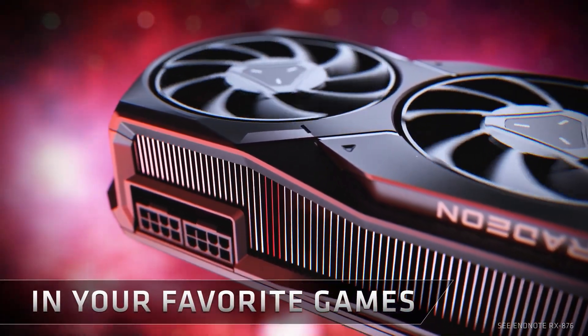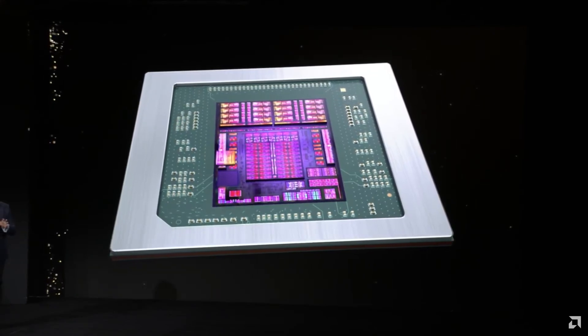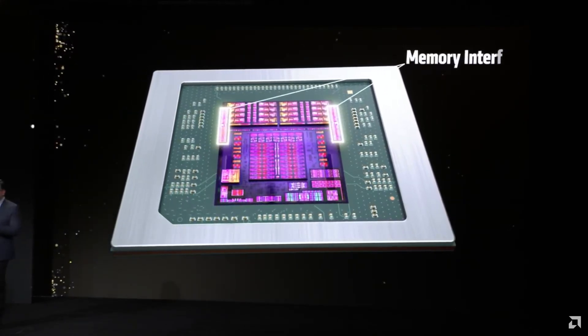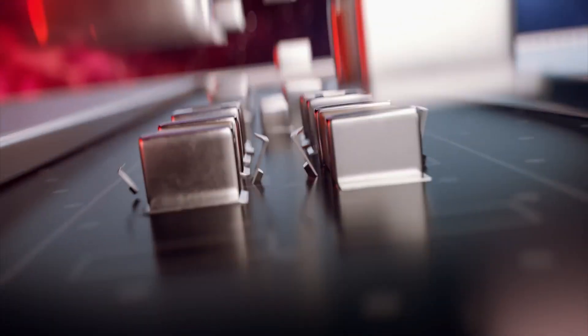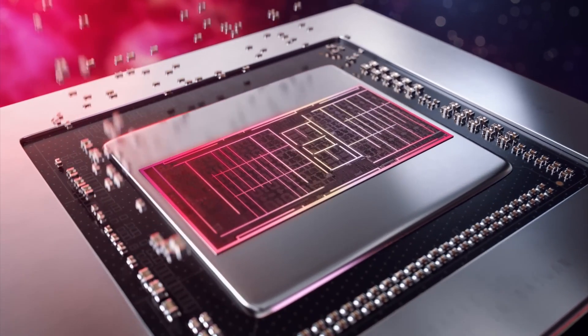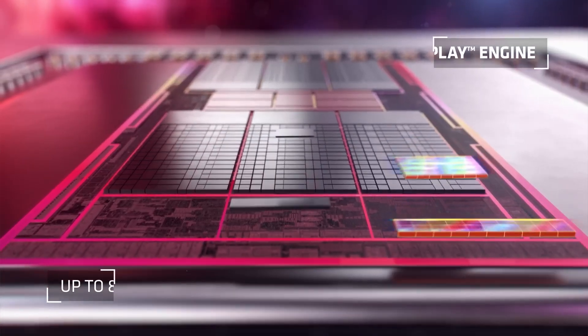As far as deployment is concerned, the desktop Zen 6 lineup probably won't get UDNA, but the mobile Zen 6 lineup — commonly known as Medusa Point — is rumored to be the first to bring UDNA onboard. UDNA will also be deployed on the next-gen RX 10000 series GPUs, and while the release date isn't confirmed, the earliest one can expect them is before the end of this year.